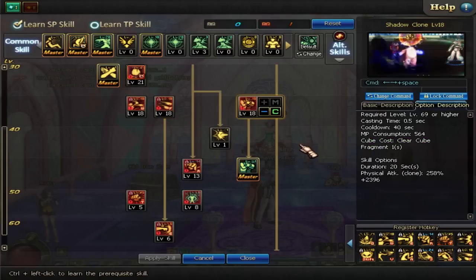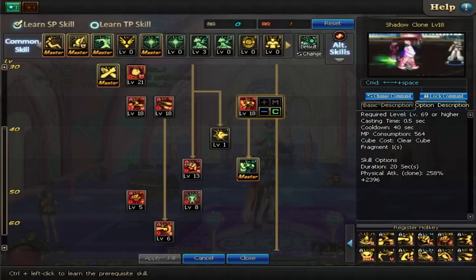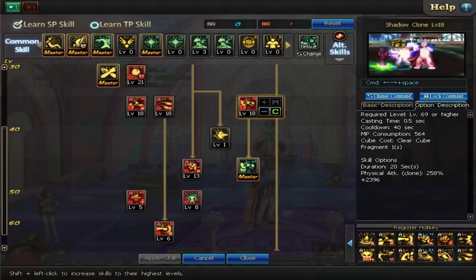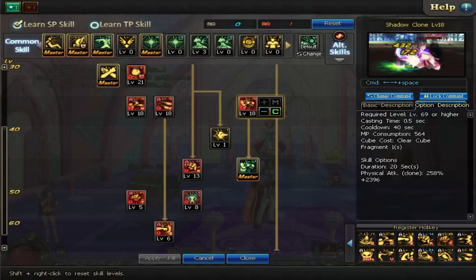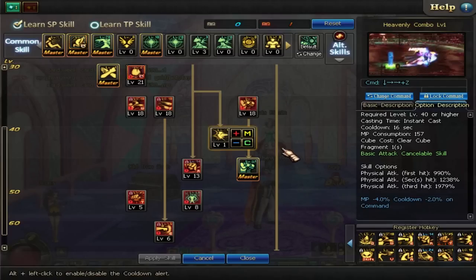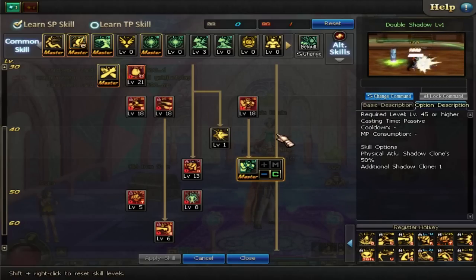Shadow Clone — you better believe we're maxing that out. This is just amazing; it's such a good spell. It gives you an immediate Shadow Boxer behind you, and you can put TP in to get more. It's going to let you extend combos infinitely and do a very high damage increase. You need to max that out. Heavenly Combo — some people like this more than I do; I think it's okay. I've only got it at one. Double Shadow — you want that passive, obviously. Shadow Clone is so good; you want to get more of it.